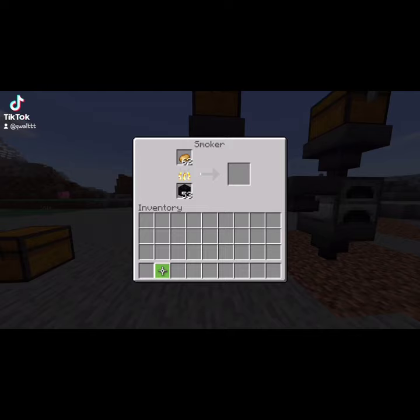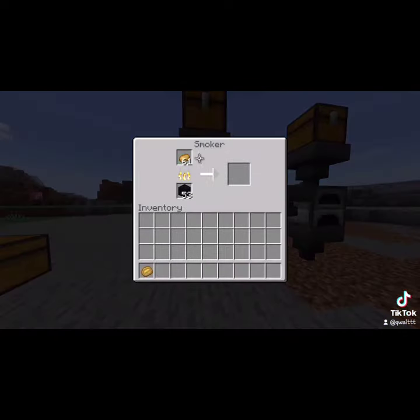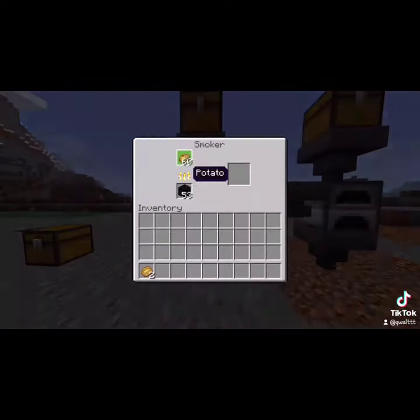Here I'm using a smoker, and you put potatoes in here. You want to fill up the hopper below the potatoes to the point where you start to be able to take them out of the smoker itself. And then every time you take a potato out, exit the smoker and re-enter it, and you get more XP. Enjoy!